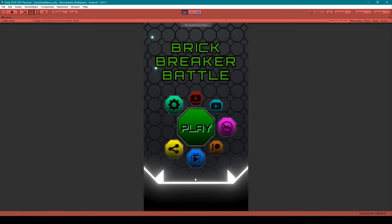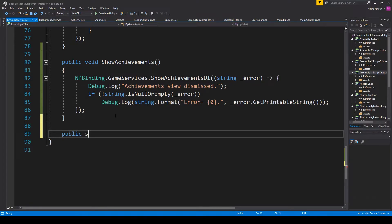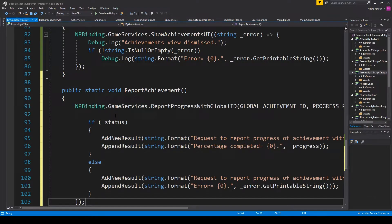Now that we can show the achievements, the next thing we need to do is report our achievements. Let's go back to the documentation and find the section on reporting progress. They have two segments of code which talk about how to get the number of steps in case you have an incremental achievement, but what we want is the larger segment of code. We're going to select and copy it, go back to our script, and create a new function. This is going to be a public static function so we can call it from anywhere in our game, and I'm going to call this function 'report achievement'. We then paste in the segment of code.